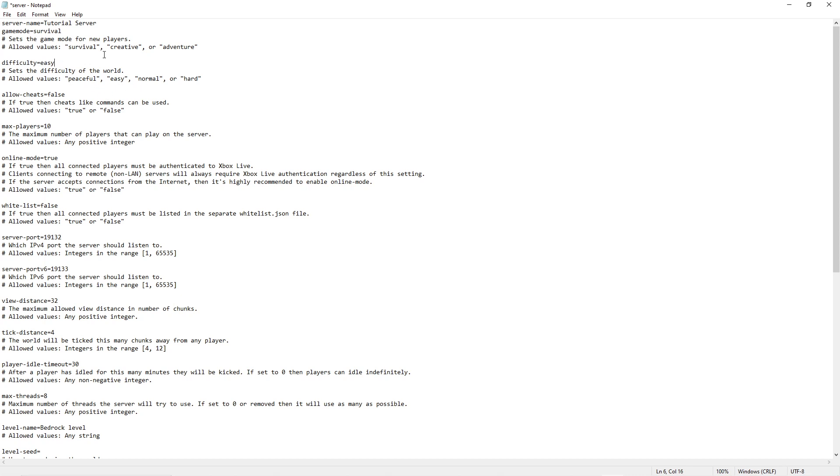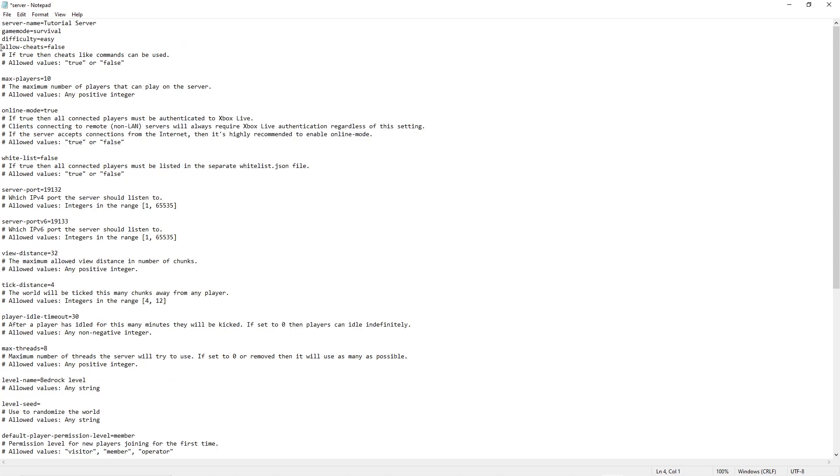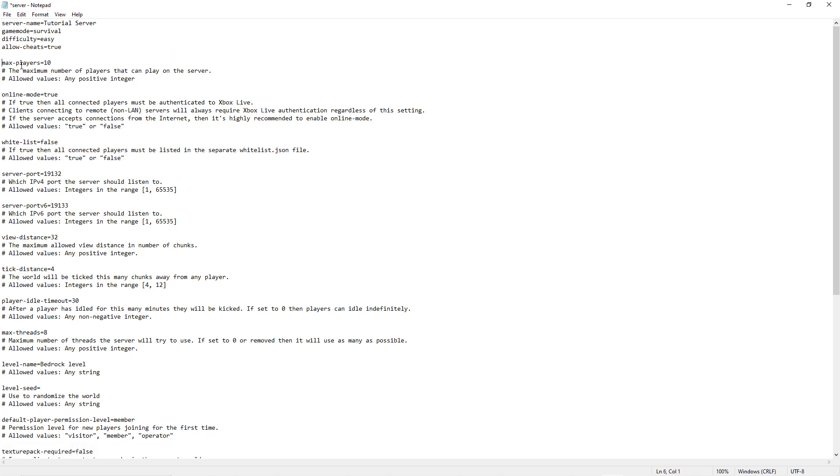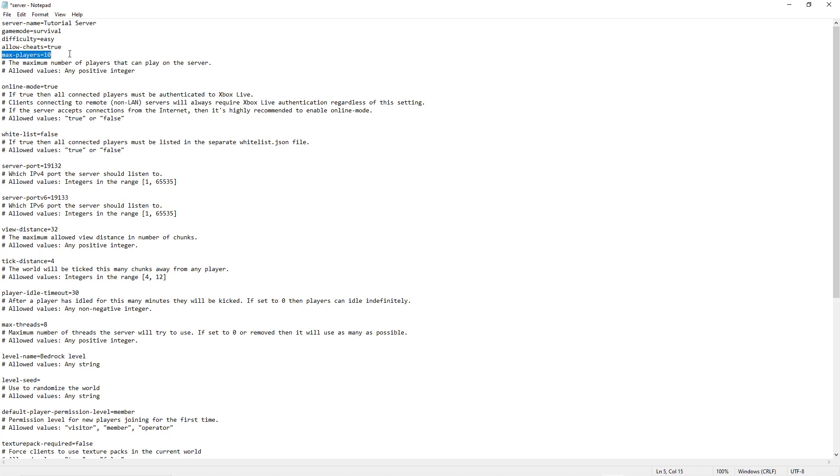Now we've got allow cheats — you can set this to false or true. I'm going to set this to true. Again, you can delete the descriptor lines if you want; that is up to you.